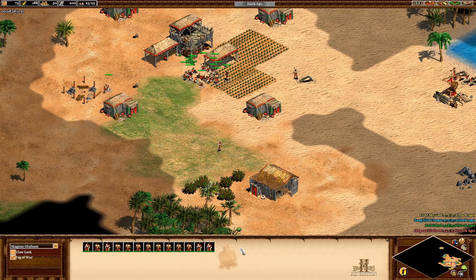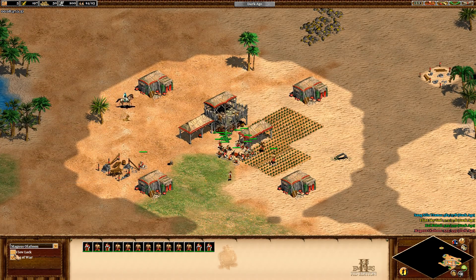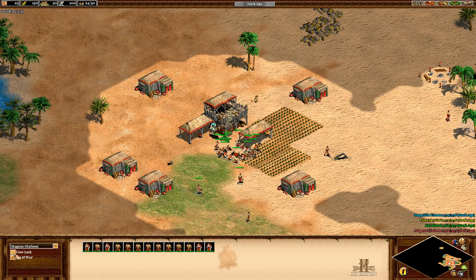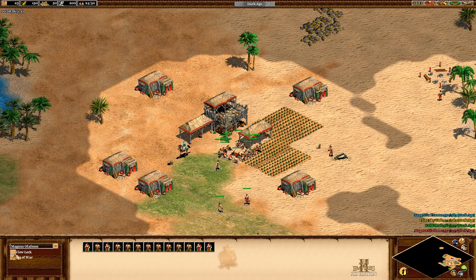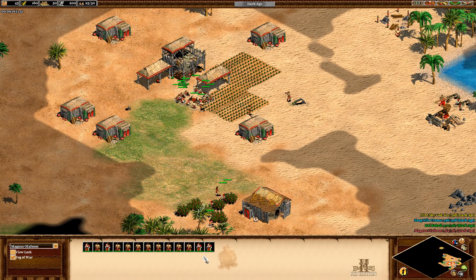What counts as scouting — is it seeing your town center, any building, any unit? It actually just needs to see any building of yours. Once it knows the building, it can already check your population and attack you there. But for what specific units you have, the AI has no idea until it meets those specific units.